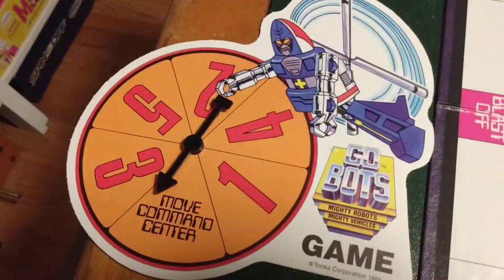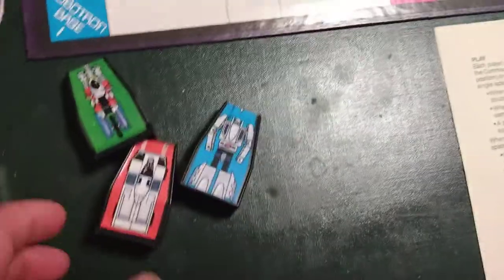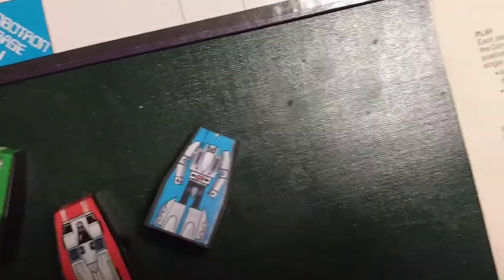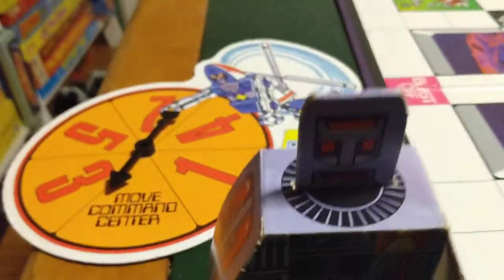There's a spinner. There's your player markers. Now, these player markers are kind of cool because they turn from robot to vehicle, like how Waddingtons' Transformers robot warrior game is, that I did in a previous video. And then you get the Command Center, which is pretty cool — it looks just like the playset from back in the day.